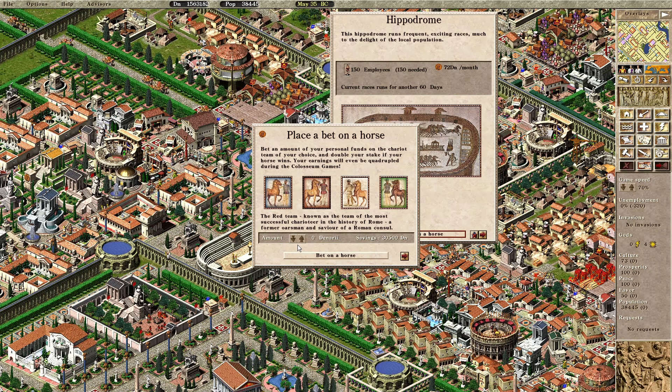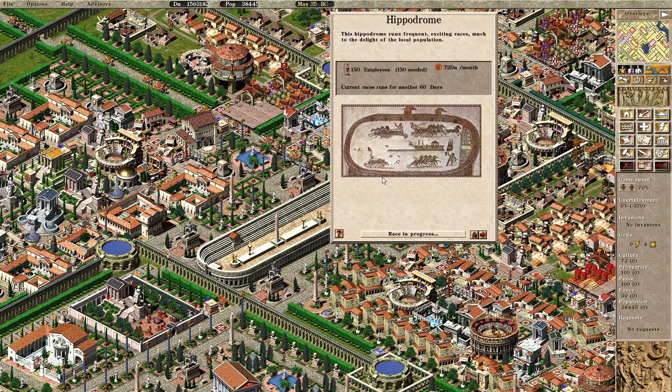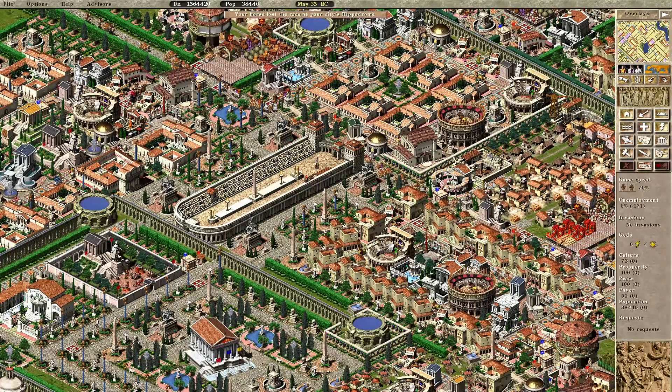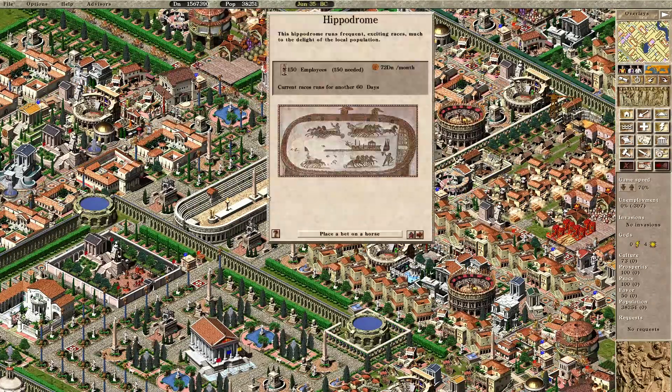I think I'm going to have to go with the team that saved the Roman consul. I got a lot of savings, so let's bet the farm — let's go 500. Go team red! Oh, I lost the race. Hopefully in the future I'll win some more; maybe my luck will change.